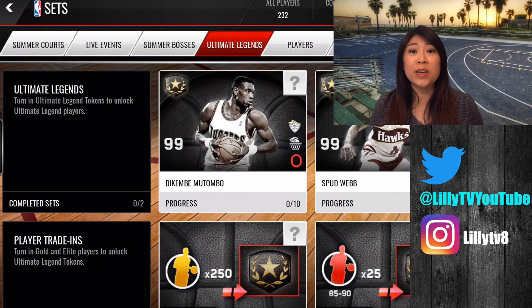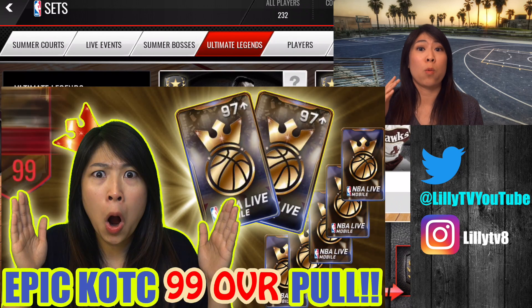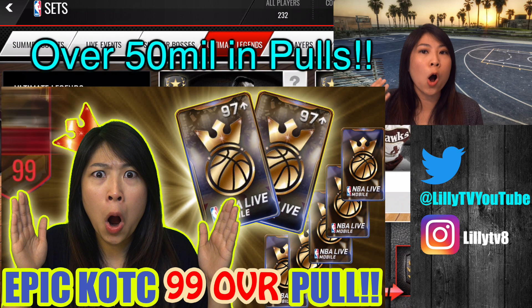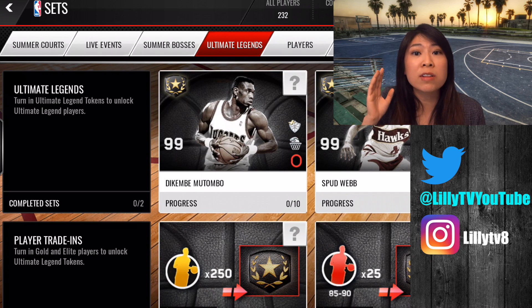Welcome back to another episode of Lily TV. I am still hyped about my last video where I pulled one of the best, if not the greatest, 99 overall card you can pull in the game. I did all King of the Court packs and all of those players I pulled were worth altogether 50 million coins or more. If you haven't seen that, check it out — I have a link above me right now and will have one at the end of the video.